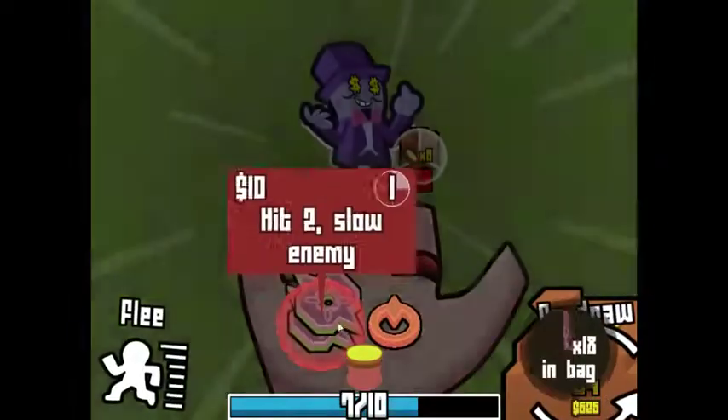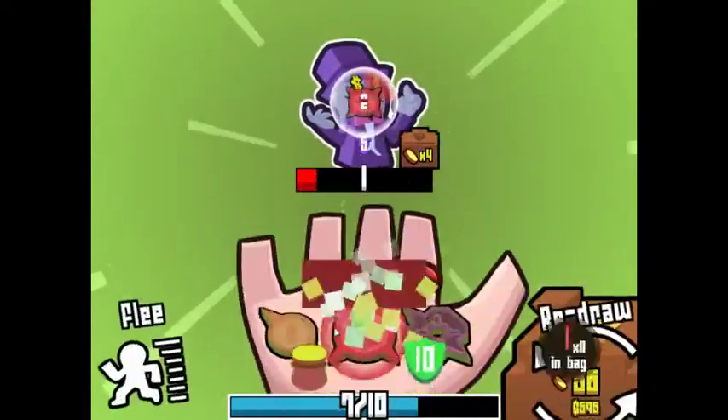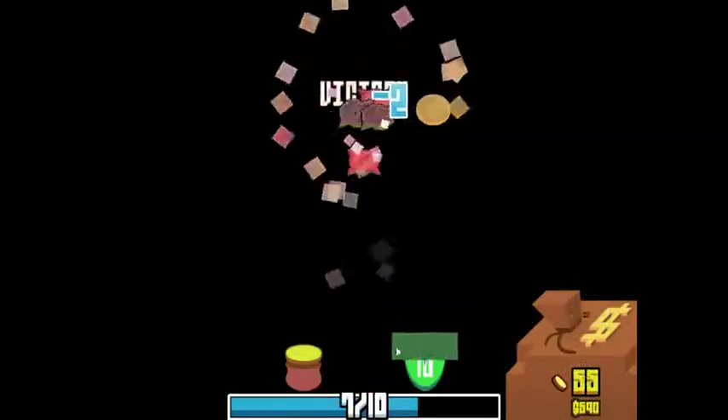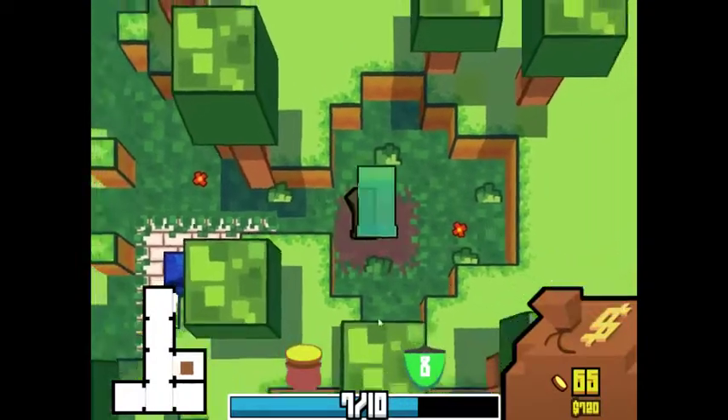Let's fight this guy right here. Then I say we go over and we fight Spike Slime, because I want a shield for him. Yeah, I think that'll work out. Let's go fight Spike Slime so I can use his coins for monetary value in the shop.